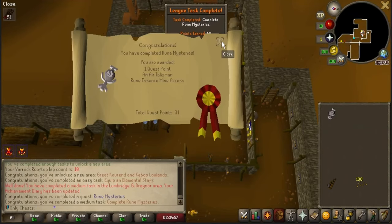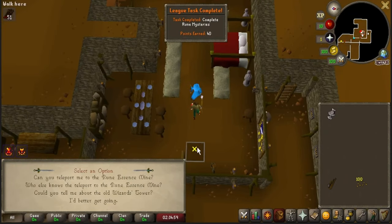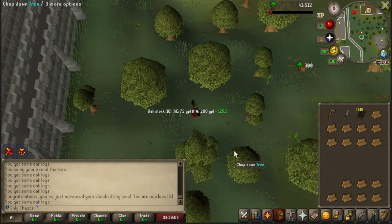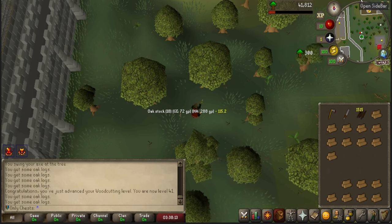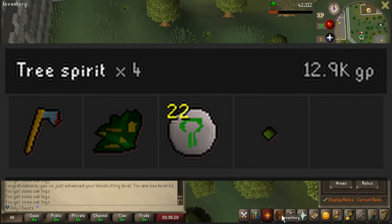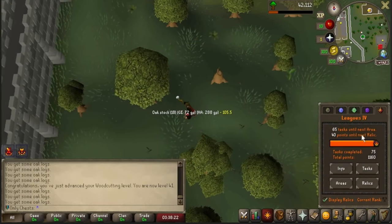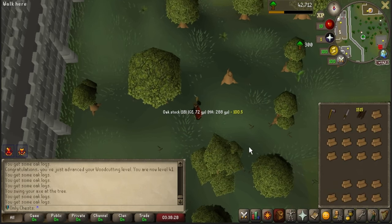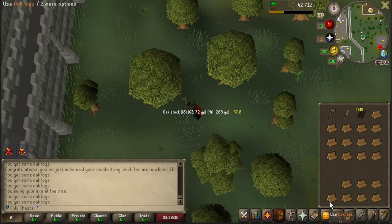Another 40-point task completed here — honestly kind of shocked it's a 40-point task, kind of assumed it would just be 10 points. Hot tip: if you go into the settings you can turn off message interrupt levels. I just hit 40 Woodcutting, and I made my way over to tree spirits to try to get a rune axe. I ended up getting it on KC4. I am 40 points away from my next relic — using a rune axe to cut a log is going to get me there, and I am very excited to take the Banker's Note relic.